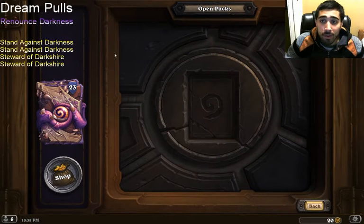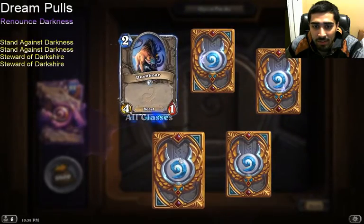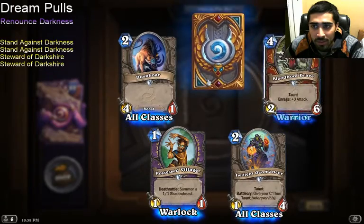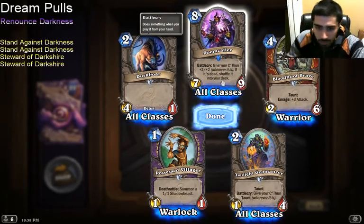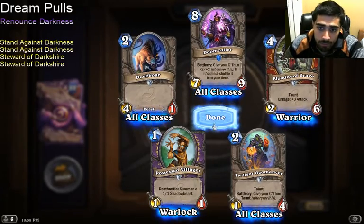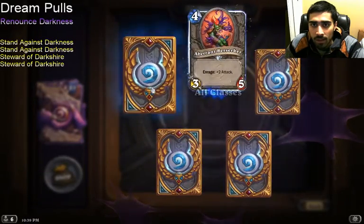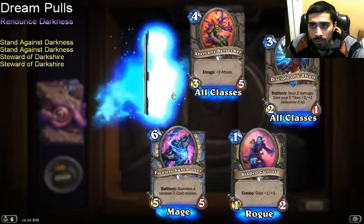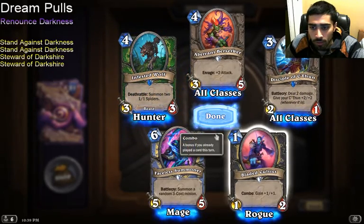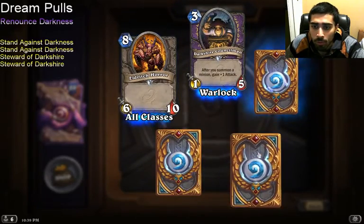23 more packs to go. Duskboar, Possessed Villager, Twilight Geomancer, Blood of the Ancient One, Doomcaller — I think it could be good in a C'Thun deck since it gives you C'Thun back if it died. Though if you play C'Thun, you probably win anyway. Possessed Villager seems good — good for tempo, and I feel Renounce Darkness is a tempo deck until you can actually Renounce. Aberrant Berserker, Faceless Summoner, Bladed Cultist. Disciple of C'Thun, Infested Wolf. Trolls are the best race in the Warcraft universe — troll cards that are useful I'll usually play, so I might play Rogue just for that dude. Probably not though.